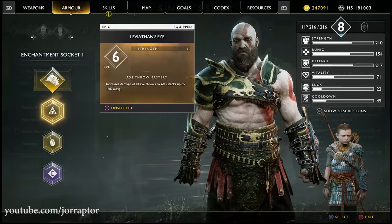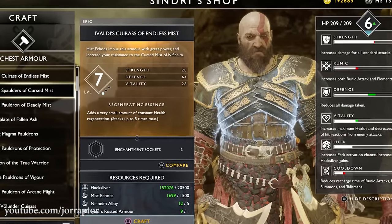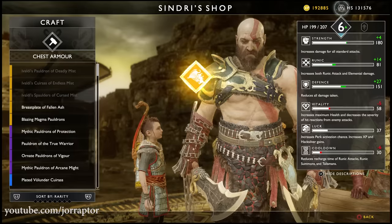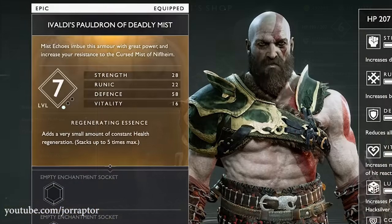There are three different variants in terms of stats. The endless mist one focuses on vitality with some strength and vitality as well. The cursed mist one has a lot of vitality, runic and some strength. And the one that I'm using, a more balanced deadly mist variant, has a lot of defense but also a good amount of strength, runic and vitality.